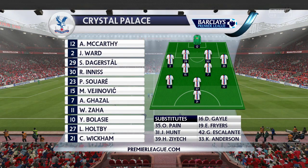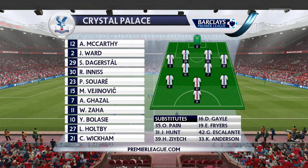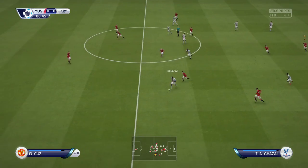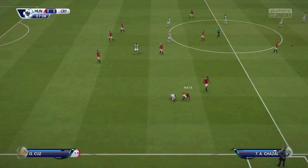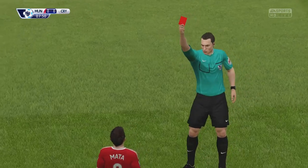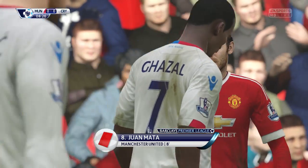Connor Wickham is up top for Palace, with Holtby, Bellassi, Zaha, Soiree, Ennis, Ward, McCarthy in their lineup. Dwight Gayle is still on the bench. Early on — just eight minutes in — Juan Mata takes down Genizai, and it's a straight red card for Mata. We're down to ten men with basically 80 minutes left to play.